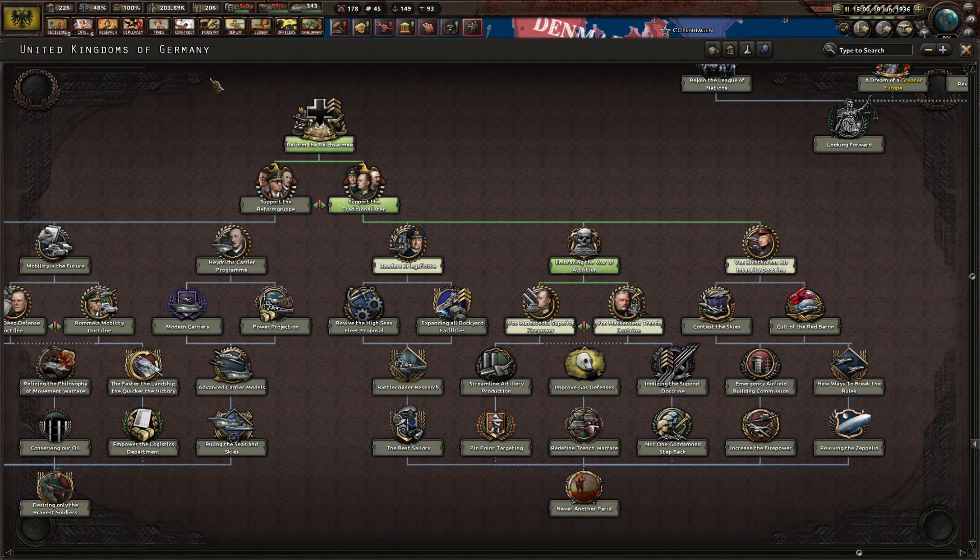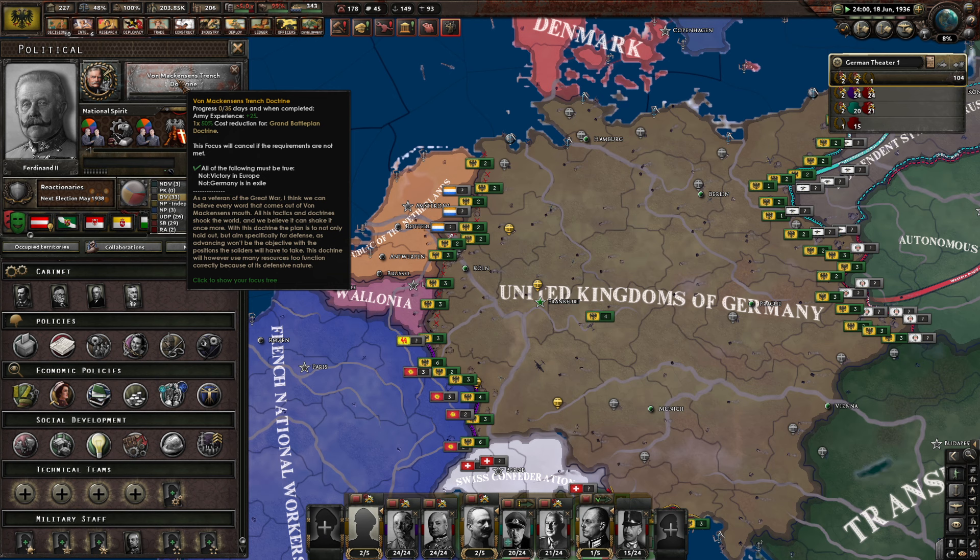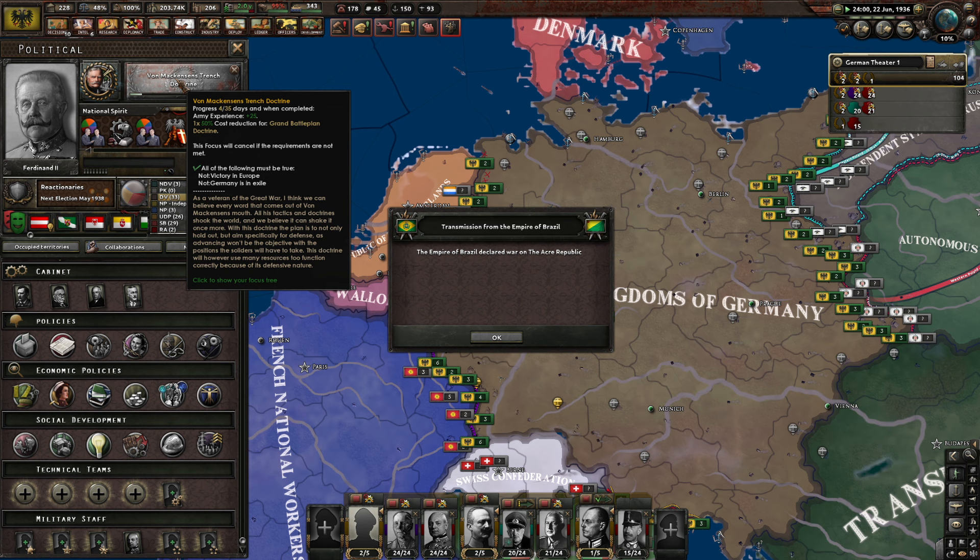Von Mackensen's Trench Doctrine — 25 army experience, 150% cost reduction for Grand Battle Plan Doctrine. As a veteran of the Great Conflict, we can believe every word that comes out of Von Mackensen's mouth. All his tactics shook the world and we believe we can shake it once more. With this doctrine the plan is to not only hold out but aim specifically for defence — advancing won't be the objective. This doctrine will use many resources to function correctly because of its defensive nature. Advanced machine tools — fantastic.